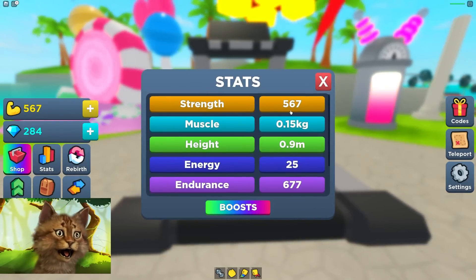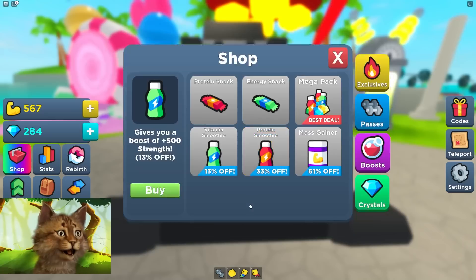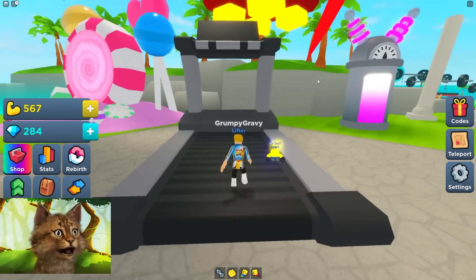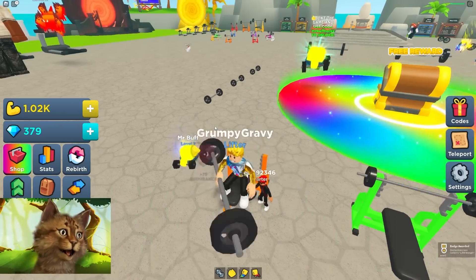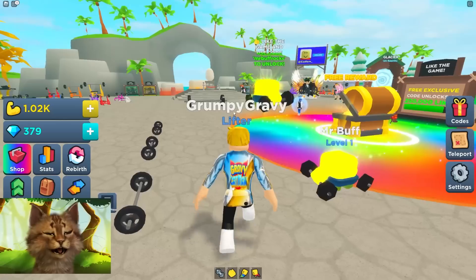My current stats right now — what is my speed? 33! And then I got boosts. That's a purchase boost, so I'm not gonna purchase it yet. We're about to get to 1,000 strength, which means we can use the next weight. Come on! New achievement — look how big I am already. We have 1,000 strength!